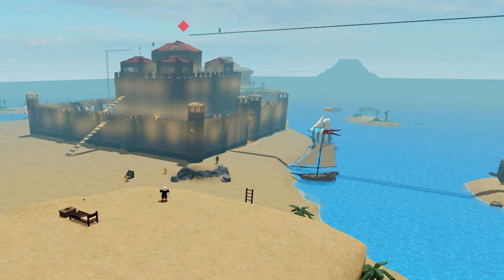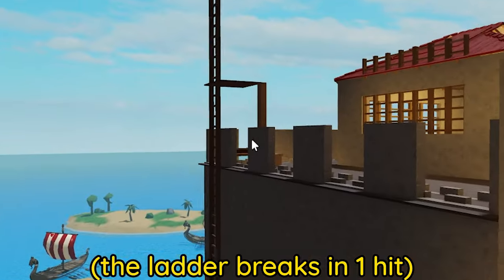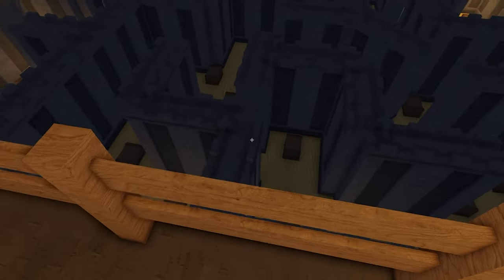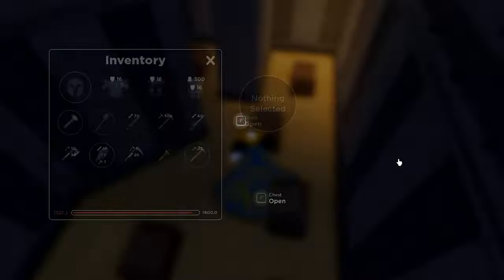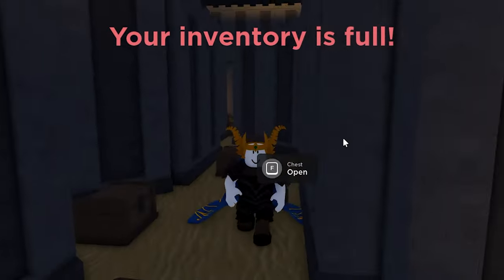TBE had a lot of strategies to defend against the raiders. They had fake ladders installed to trick players into taking full damage. But my favourite one was this maze, which was filled with chests stacked with wood. This meant that when players would break the chests, their inventories would become full and they wouldn't be able to move.